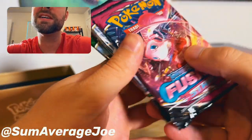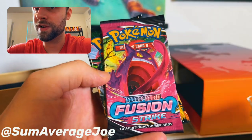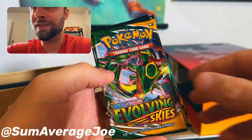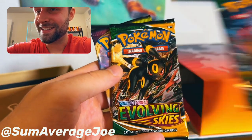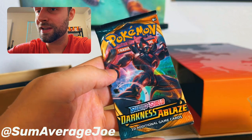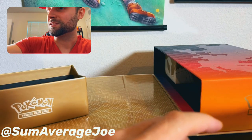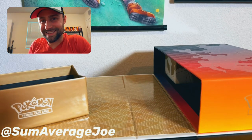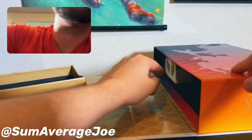So these are some of the packs that we got. We got Fusion Strike, Fusion Strike, Fusion Strike, Evolving Skies, Evolving Skies, Evolving Skies, Vivid Voltage, and Darkness Ablaze with the Grim Star. Awesome. Can't wait to get these packs. Definitely saving the Evolving Skies for last, because they are very expensive.